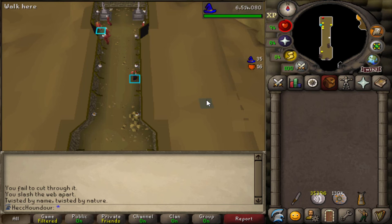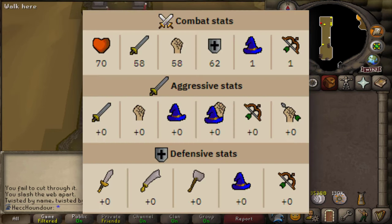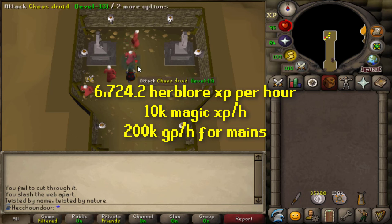According to the wiki, kills average 48 seconds, so you're estimated to get 6 Sinister Keys per hour. With Solarin, you are guaranteed to hit a certain amount based on which elemental strike spell you use. The only thing that affects your kills per hour is your magic accuracy, determined by your magic level and gear, but he does have very low magic defense. Assuming around 6 Sinister Keys per hour, that's 6,700 Herblore XP, and you'll gain over 10k magic XP. If you're a main account, this is about 200k GP per hour.